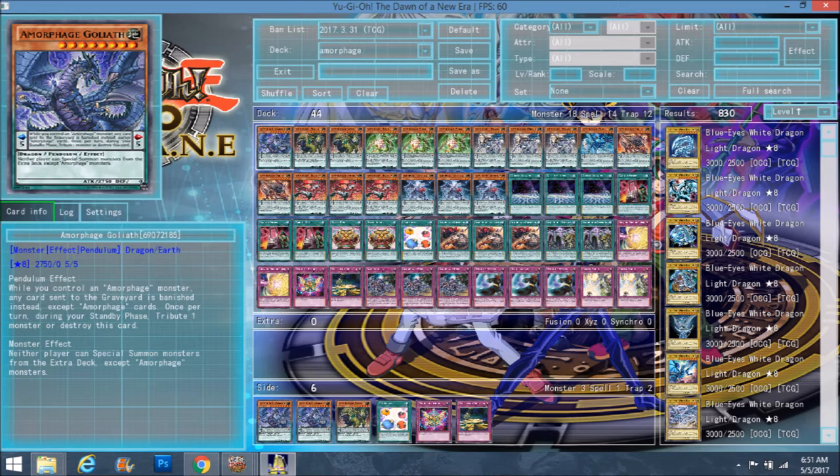Starting off, this is a 44-card deck that I made myself. I made it around Pendulum Switch and Duelist Alliance. Once I realized you can use Pendulum Switch with Amorphages, a light bulb just went off. Then with the addition of Duelist Alliance in Maximum Crisis, it makes the deck a whole lot more consistent because you get easier access to your Pendulum Switch since it's searchable now, and you can also search your Pendulum Reborn.